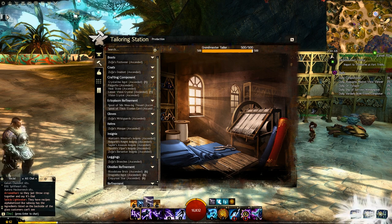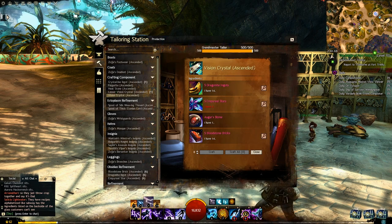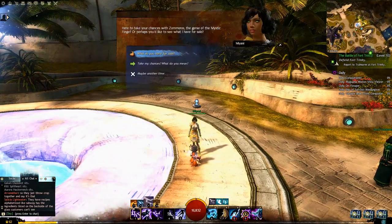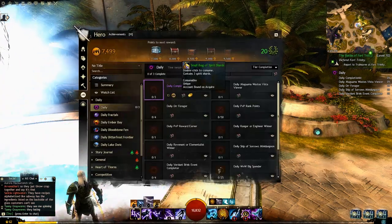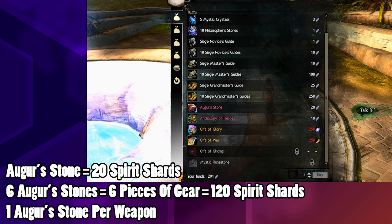Once you've finally got all the ingots, stars, and bricks you need, you'll still need the final fourth component: the agorist stone. These stones can be acquired at the vendor near the mystic forge in Lion's Arch in exchange for spirit shards. Spirit shards are obtained when you use Atoma Knowledge at level 80 by completing your daily quest, sometimes as random loot, or when you've completed all your masteries and gain a player level. It'll cost you 20 shards to get one stone — that's six stones for a set of gear and one per weapon.